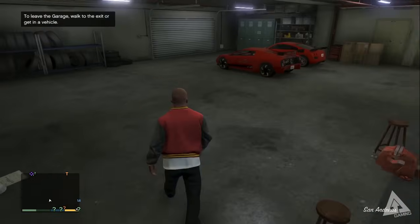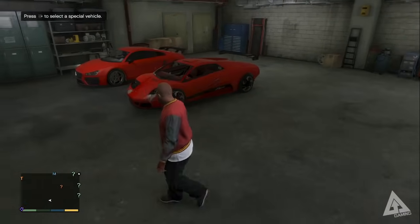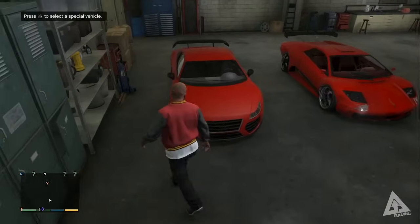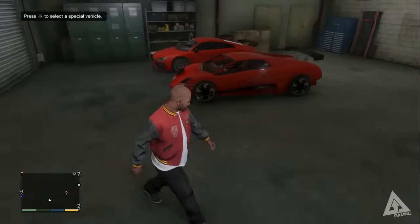The other important thing about this garage is that you can also load special vehicles from here. For example, if you're on the Social Club and you have the Nissan GT-R car, or the Elegy I think it's called, you can basically press right on the D-pad while inside the garage and it will allow you to load special cars. So this garage does have two functionalities, but at the end of the day the garage at your house will do the same thing as this garage, it's just that this one allows you to store more cars. So for the collectors out there, that's what you're going to want to use, but otherwise pick and choose which one is most convenient for you.